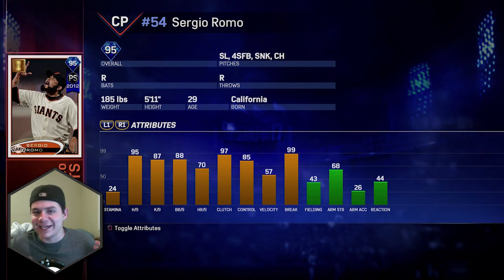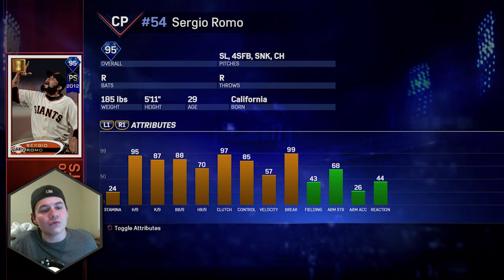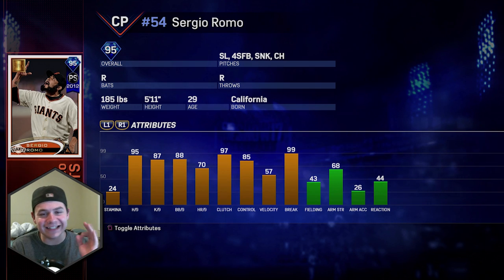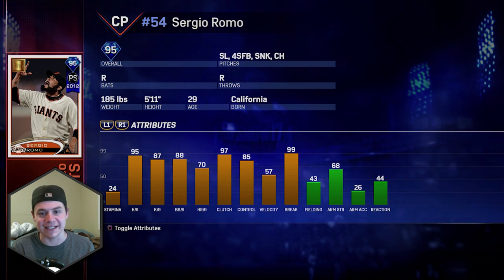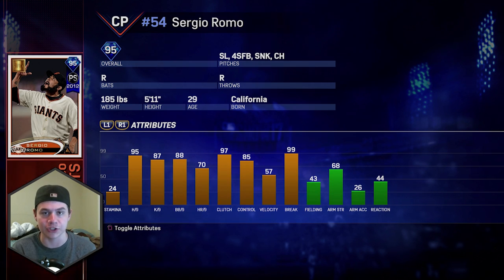Giants fans are going to be excited about this one: 95 overall Sergio Romo from the 2012 postseason — 95 hits per nine, 87 K's per nine, 99 break with 57 velocity. He's got a slider, four-seam, sinker, and changeup. I really am digging this card — the stats are really good, the per nines are good, the break is really good, and I like the pitch selection.